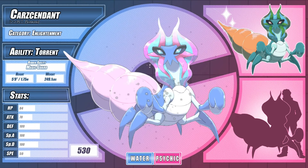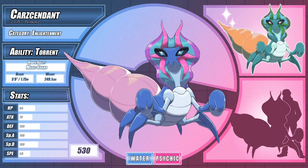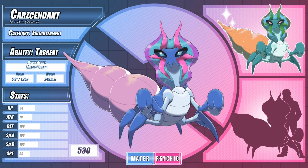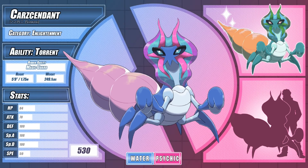Magic Guard replaces Shell Armor as its hidden ability, and while losing immunity to critical hits is a significant blow, I think Magic Guard just fits a Pokémon as enlightened as Karsendent that bit better — it simply doesn't concern itself with trivial matters like entry hazards, status conditions, or weather effects. This was probably the most difficult of the final evolutions to design, and for that reason I am extremely happy with the result. I was torn on whether to base the line entirely on snails or crabs, but its psychic typing worked too well with the concept of ascension through carcinization, and it meant getting to explore the best of both worlds.